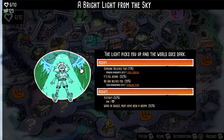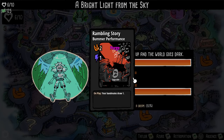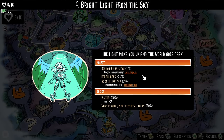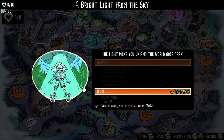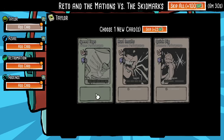Holy moly. Light picks you up and the world goes dark. Someone believes in you - get a loyal heckler. 50% chance blank. No one believes in you - every band member gets a rambling story: one energy, minus two hype, your band draws one and then it gets purged and goes away. Get a loyal heckler: well in play, minus one to the other band. I don't really care about that. Victory! That cost us one energy to move there for no benefit to us.